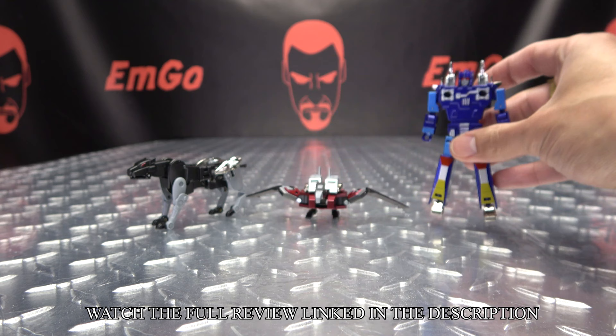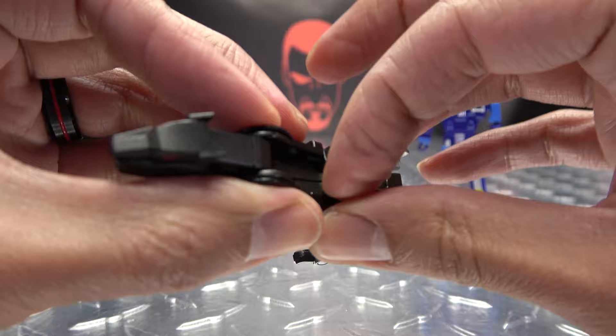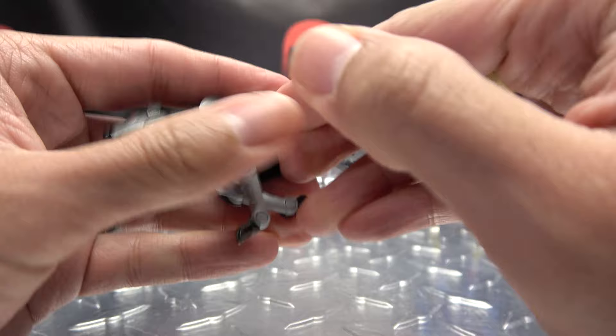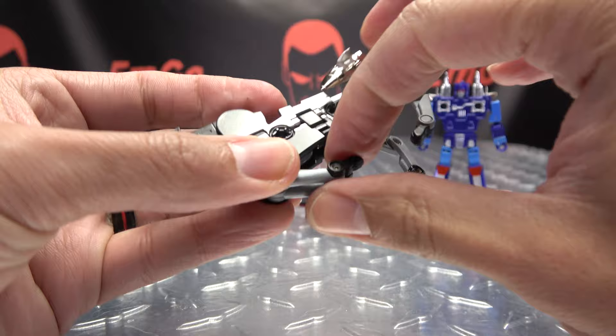Now to get back into cassette mode, we'll start off with Shadow. To get him back into cassette mode, undo the little clips here, just bring those up. Bring the leg up, angle it back so you can swing all of this down. Do the same on the other side — bring the leg up, angle it back, and swing all of this down. Make sure everything is sitting as flat as you can get it.